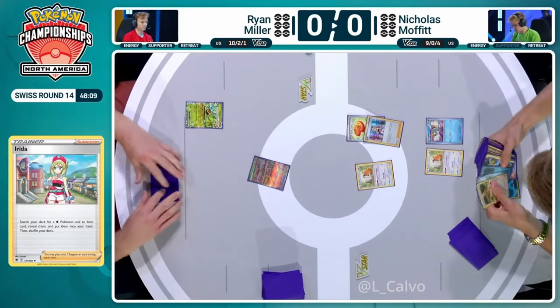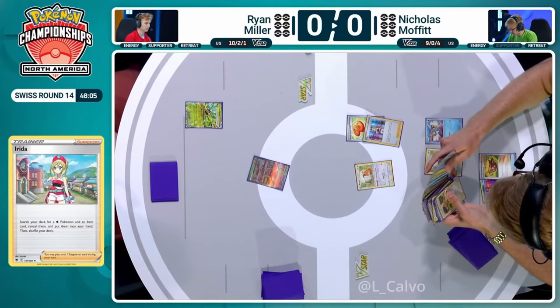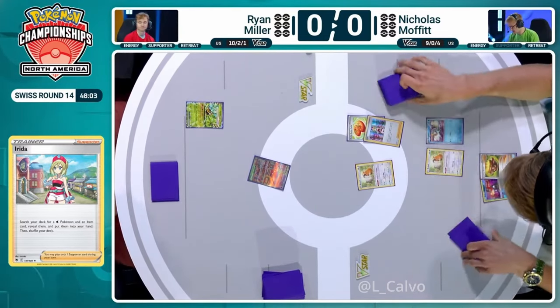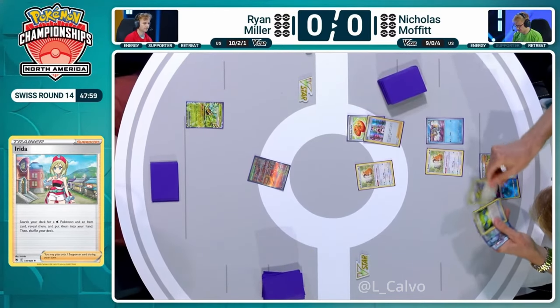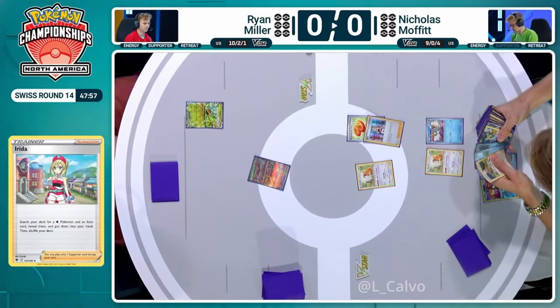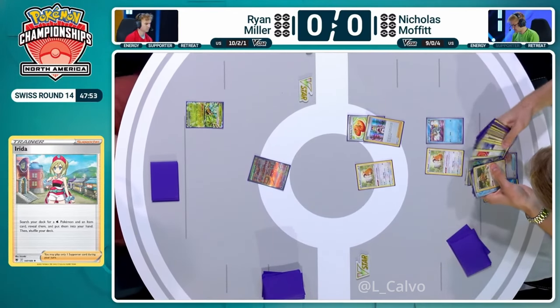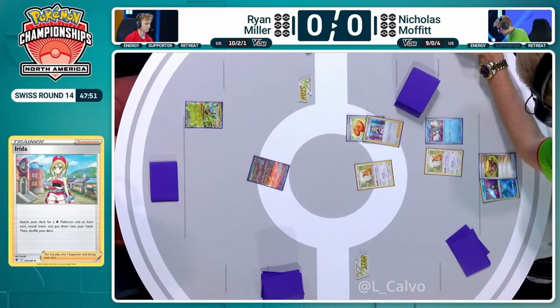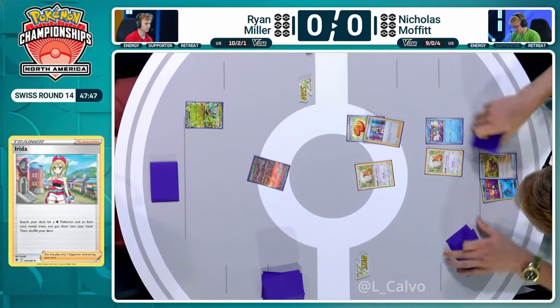Nicholas has a couple of engine Pokémon already established and isn't too concerned about an attack coming from Ryan next turn, although it is possible because Energy Switches are in the list. Maybe even the Ogerpon itself could get an attack in with Myriad Leaf Shower — something Nicholas does have to be aware of. You do need to question how much Nicholas knows about Ryan's deck. They have been playing near each other for the past few rounds.